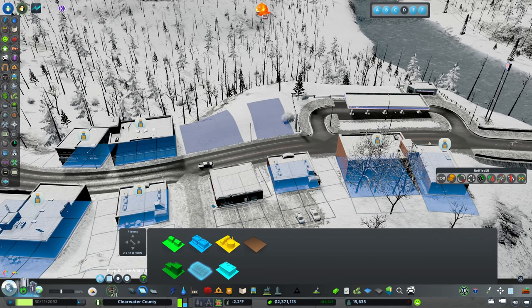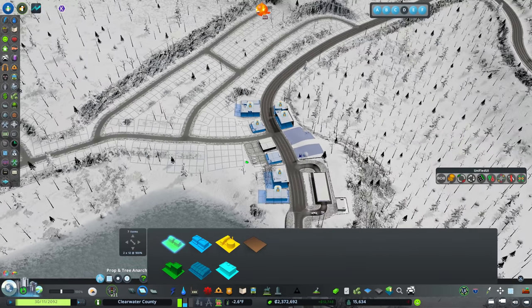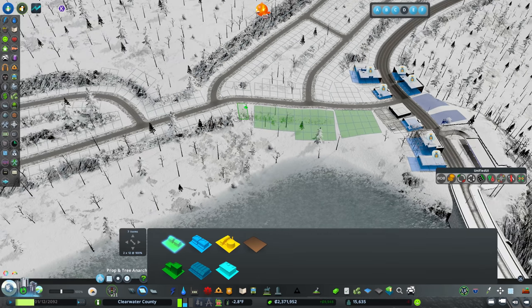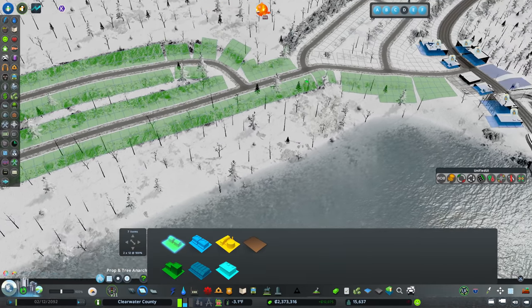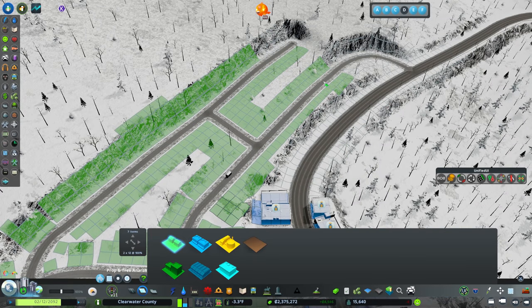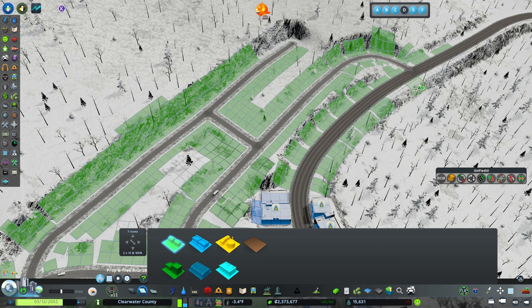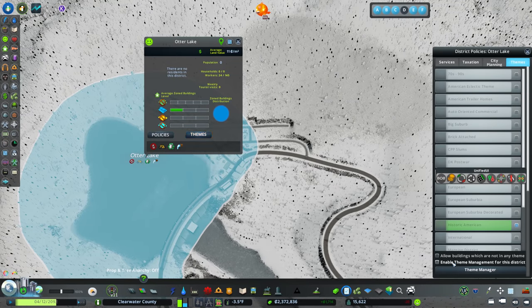This is about all I'd expect in this town in terms of commercial activity. You might start seeing some homes coming down this main road. I'm going to zone basically everything here using our default American style homes. Now that I think about it, I'm going to add DK's suburban homes as well because they give us a little more variety. I'll go into themes, enable theme management for this district, and add DK Postwar homes.